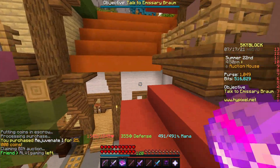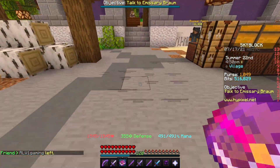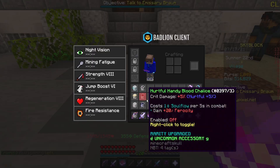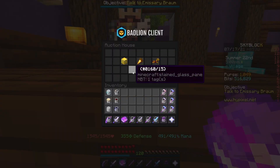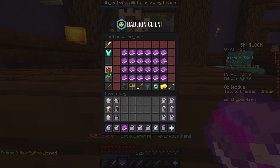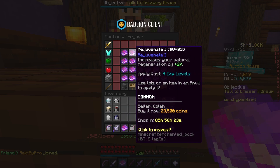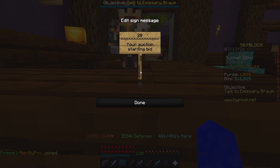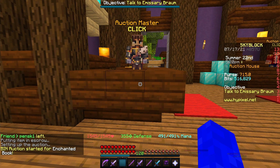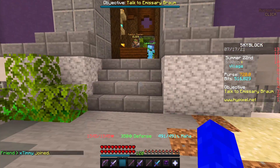I kept doing the seed strategy until I reached around 25,000 coins, then I spent the coins on a Rejuvenate 1 book. Rejuvenate books sell really quickly and some people auction them for a few thousand below the next lowest BIN, and if you abuse that it can be extremely profitable. I'm gonna auction this book for around 28.9k — hopefully it sells quickly.